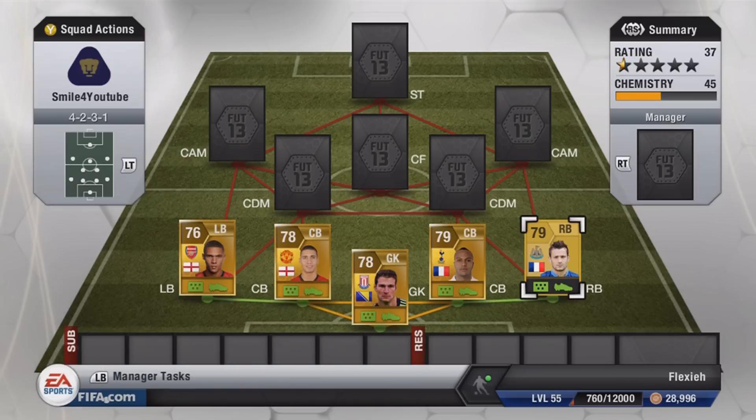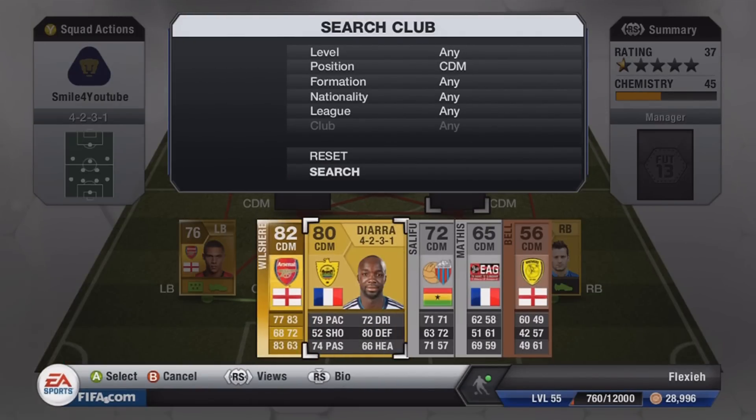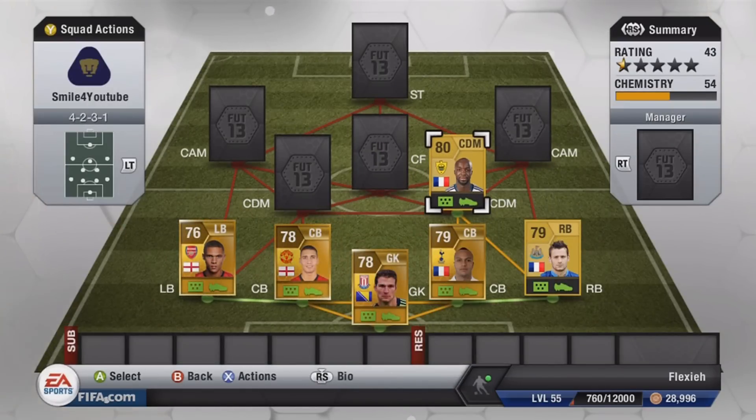In the right center defensive mid position we are going to put Diara from Machalacha — I can't pronounce it — about 450 coins. Pretty cheap player, really good at long shots and an overall good defender.